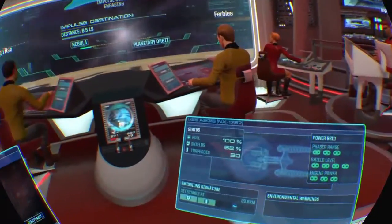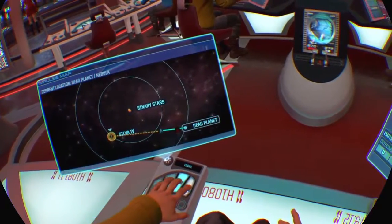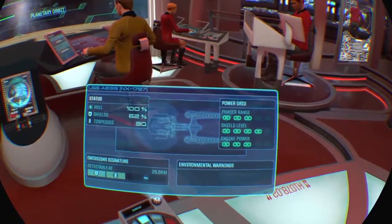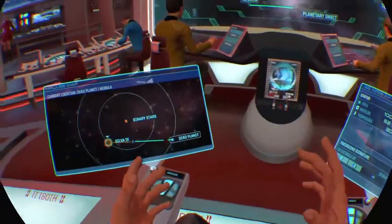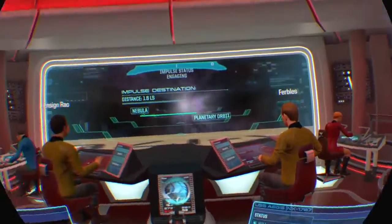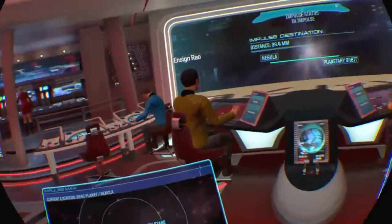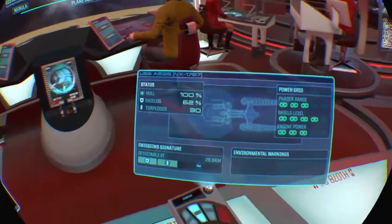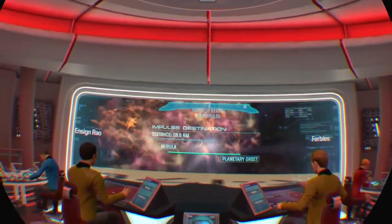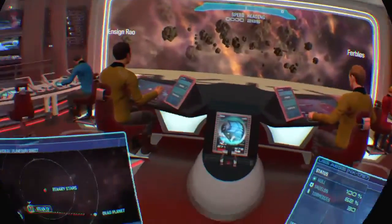Anything we can do about recharging our shields? Well, sir, they are at 62% and they will go back with time. The only other thing I can suggest is to take the shields down and then put them back in to potentially recycle them. But I would not do that in a conflict zone, sir. No, I don't think any of us would. Not unless the shields get hit down to 0% anyway, at which point they're irrelevant. So I'd switch them off and back on again at that point.